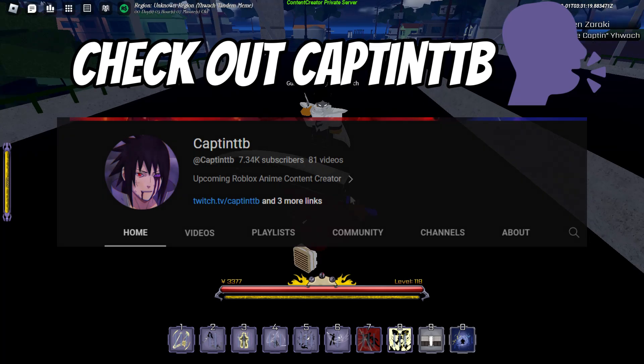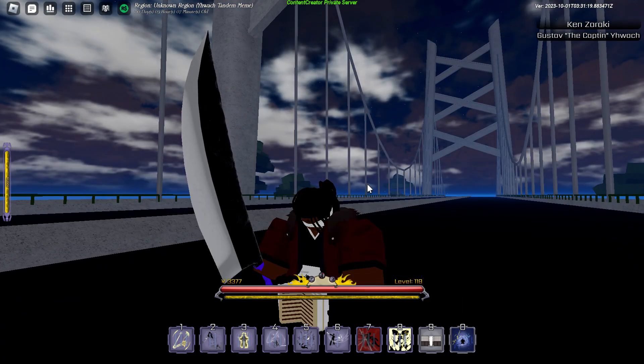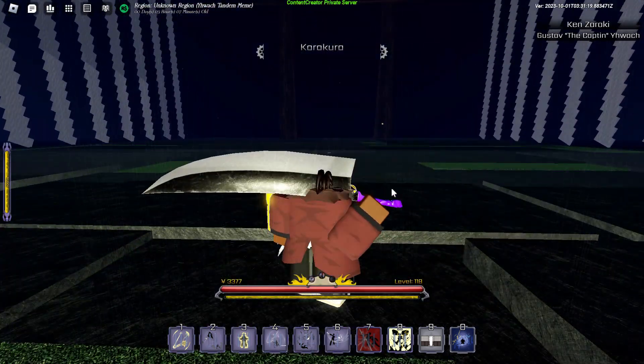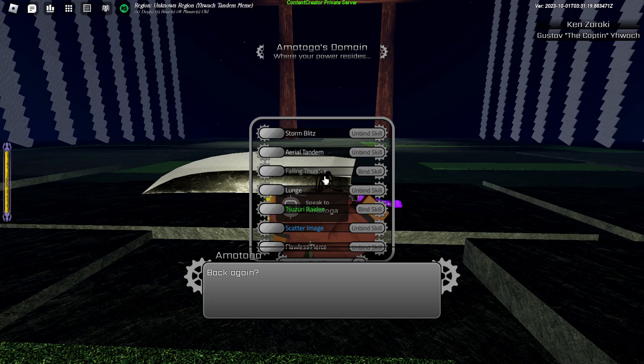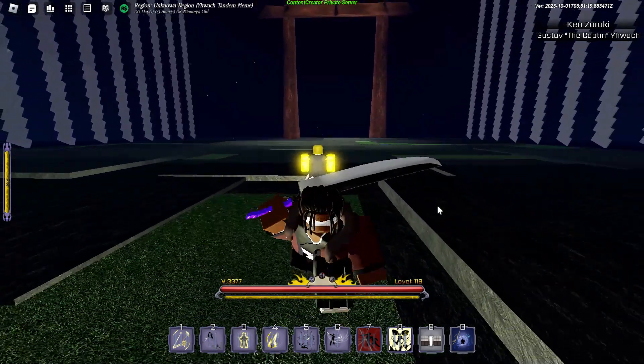First things first — I didn't get all the moves in my spirit. Let's see abilities: take off lunge, put in Falling Thunder.